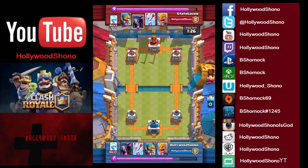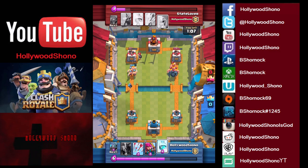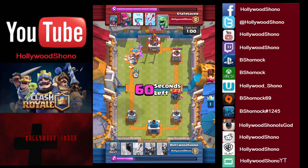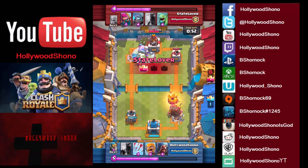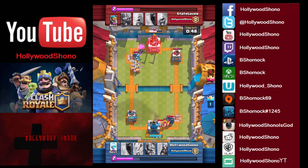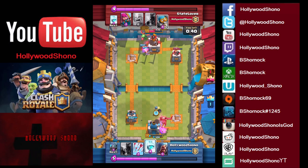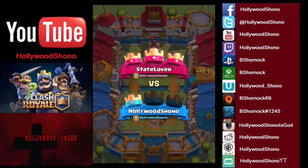He's running basically the same deck but with Freeze instead of a Wizard. I find Freeze to be really good because if you're making a strong push with a Bomber, Archers, and a Pekka, you can use Freeze to manipulate things. We place Barbs on the left, and he places a Pekka on the left. We throw a Bomber — he's reinforcing the left side heavily. We place a Bomber on the right. He uses his own Bomber; we Freeze it, and that allows us to easily get the first crown. But the huge mistake we make is going on offense mode instead of defending the Pekka. By then it's too little too late — State Lover gets the rare three-crown against Hollywood Shono. Well played, sir.